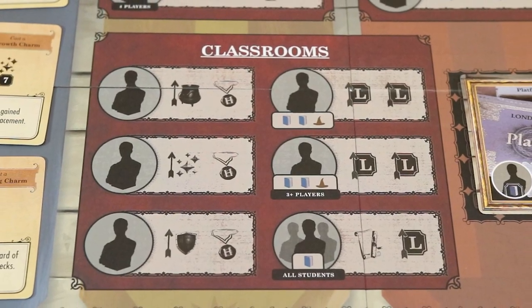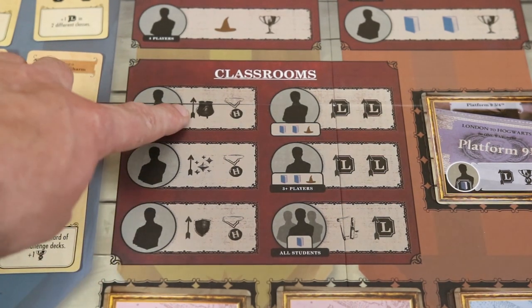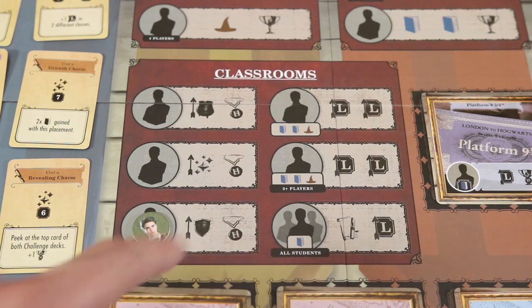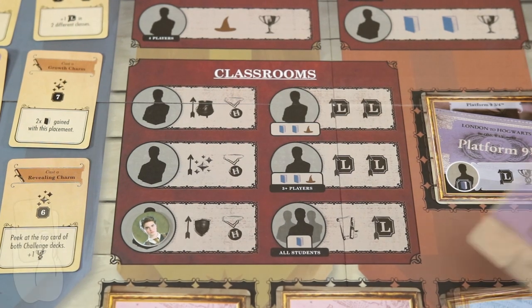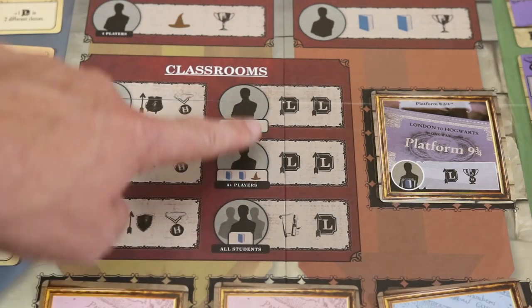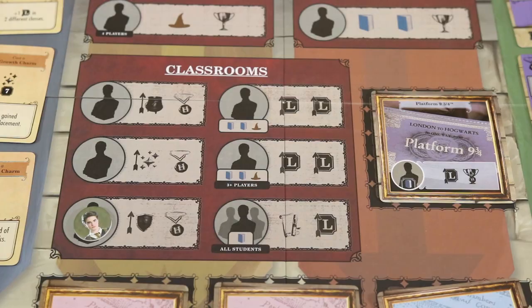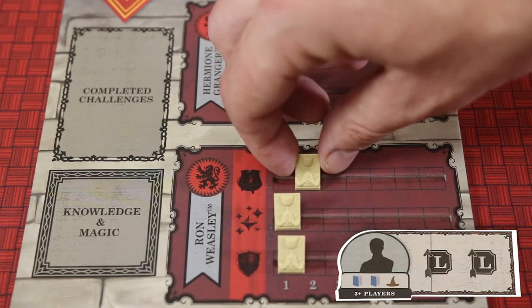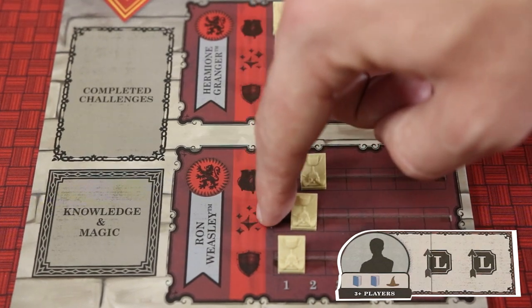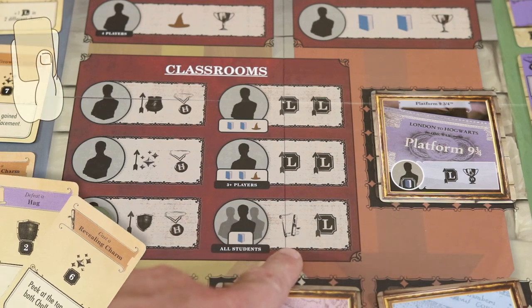Classroom spaces allow your students to gain levels in their classes. The three leftmost spaces each grant one level in Potions, Charms, or Defense Against the Dark Arts to the student who visited the space, and each space also allows the player to draw a face-up easy challenge card. The three classroom spaces in the right column allow players to level up classes of their choice — the top two allow players to level up either the same class twice or two different classes once, and the bottom space allows any number of students to occupy it to gain a level of their choice and a face-up lesson card. These three classroom spaces have additional costs associated with them.